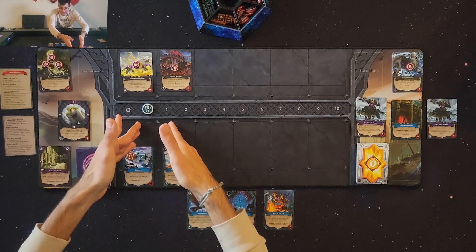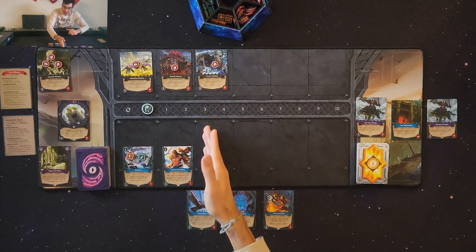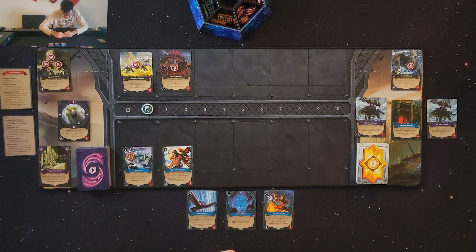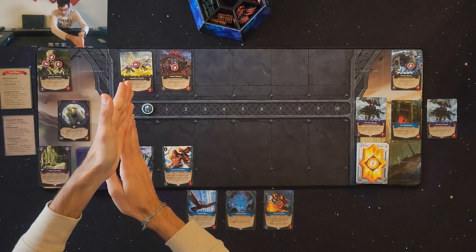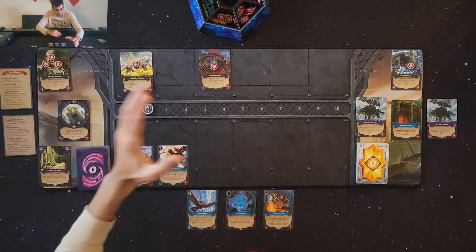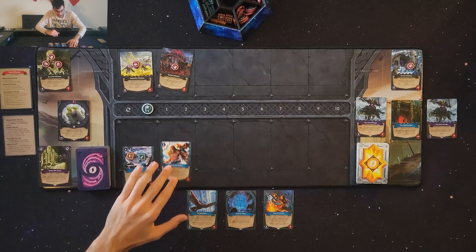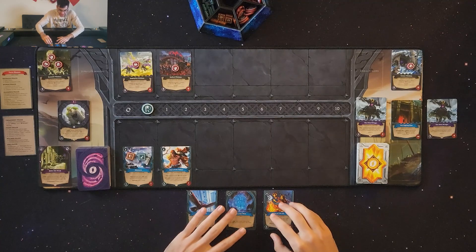You don't have to have a card in a lane to engage minions — you can engage them even without opposition. During the fight phase, allies and minions opposed to each other do battle. If one of my allies is uncontested, they deal damage straight to the portal. If a minion or monster is uncontested, they deal damage straight to my castle. Both of my exhausted cards can still fight in the lane — exhausting doesn't prevent fighting.